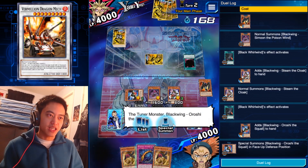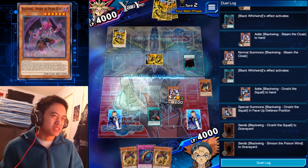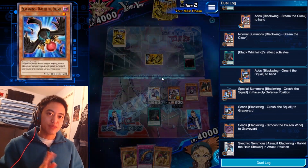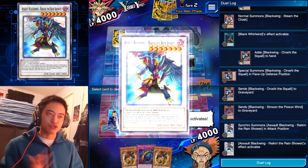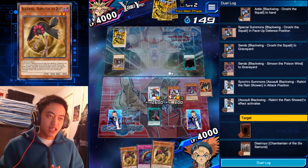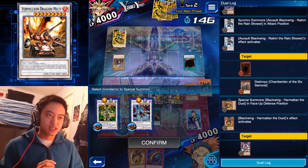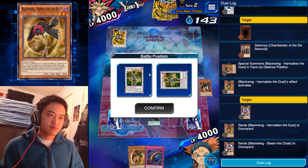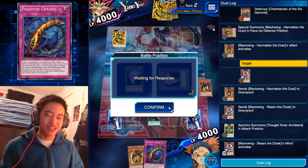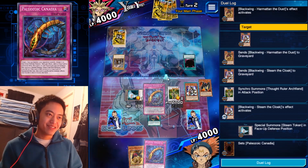We're going to get him out to special summon. I'm going to go with Raikiri again just in case that face-down card is bad — you never know. What I just did is used my Tuner Monster, which has an effect that when you Synchro Summon a monster you can change the battle position of a face-down card. But we're going to straight-up destroy it because I don't trust it. Then we're going to summon him to get his level up to level 5 so I can summon a level 8 Synchro Monster.